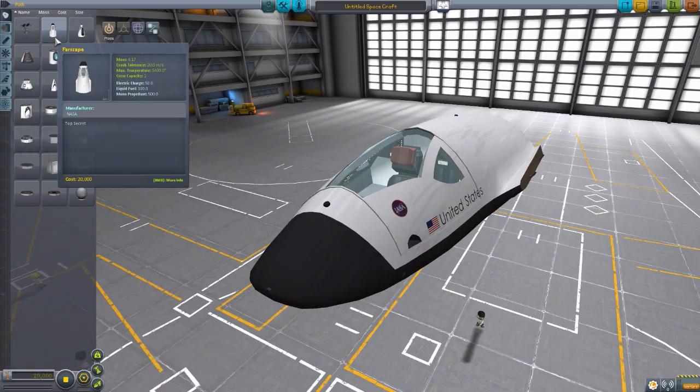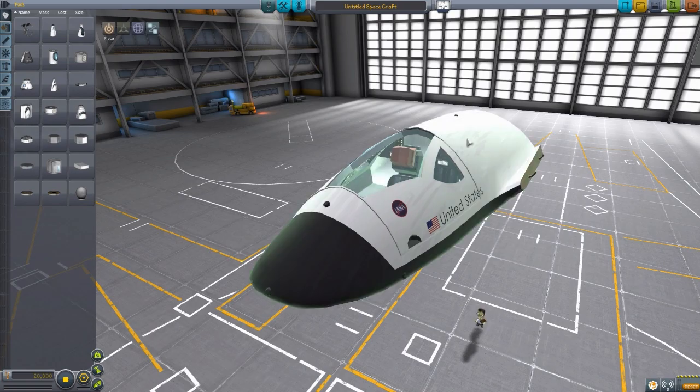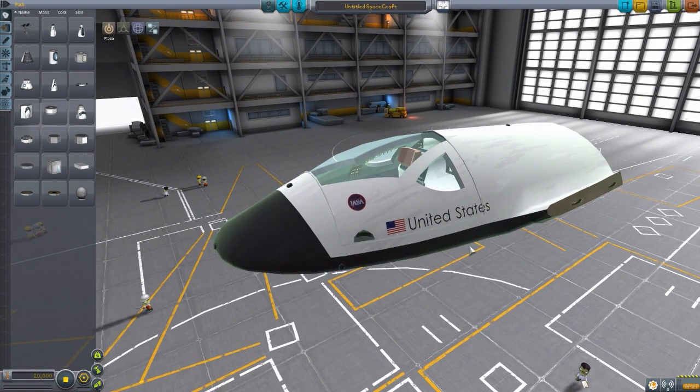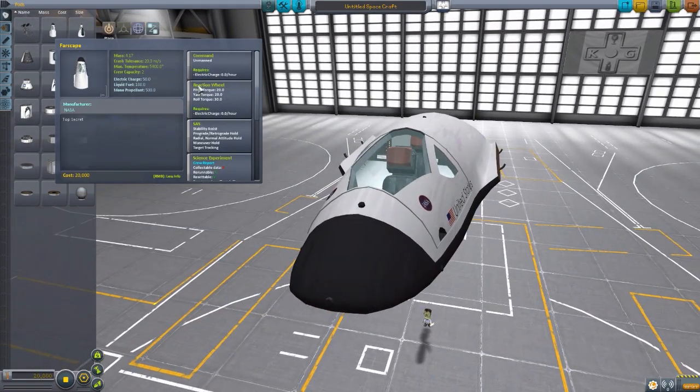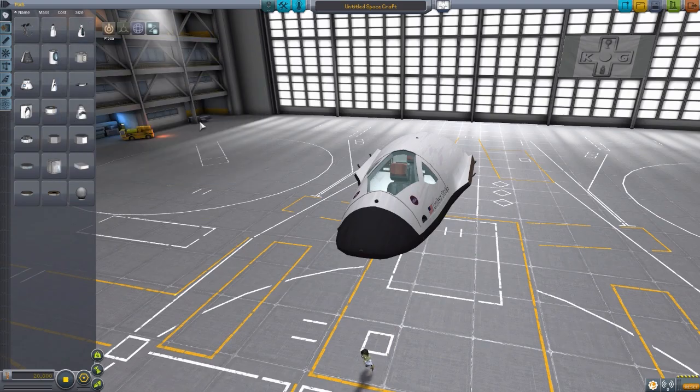I still quite like it. And the reason it has so many resources is to keep down on the part count — it's using this one Farscape module for both types of the Farscape shuttle that you can make with this mod. In the series, the shuttle started out as Earth technology using liquid fuel oxidizer, and it flew into space, but then later it was augmented with alien technology, thus the xenon gas. So they just threw it both into this one module, I'm assuming, to save space.